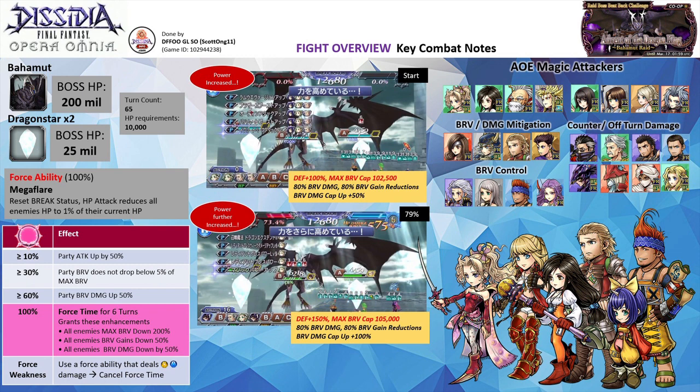As the boss gains a substantial boost to their defenses with the auras, it is important to inflict debuffs that lower their defenses. On screen I have listed down the key utility that you can consider when forming your party for this fight.